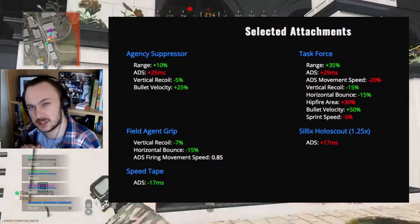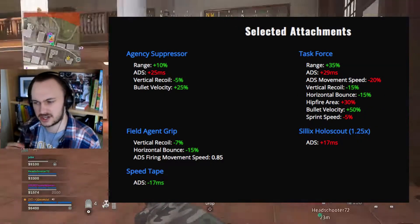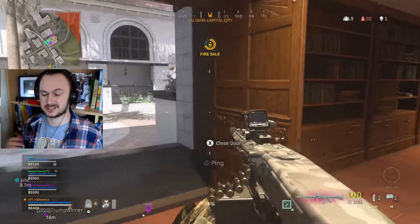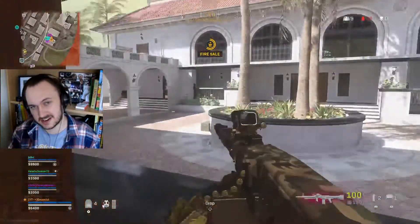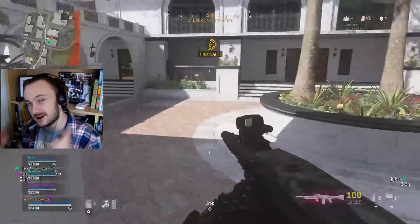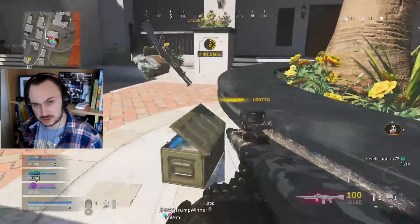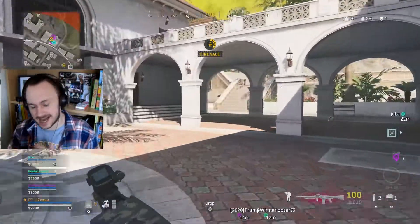Here are the attachments I'm using. It's a fairly standard setup, I would say, if you can have a standard setup for a non-meta weapon. I'm using the Agency Suppressor, which is basically like a beefed up version of the Monolithic Suppressor from the Modern Warfare series. I'm using not actually the longest barrel available, but the barrel that reduces the recoil overall the most for the weapon, and that is the Task Force barrel.